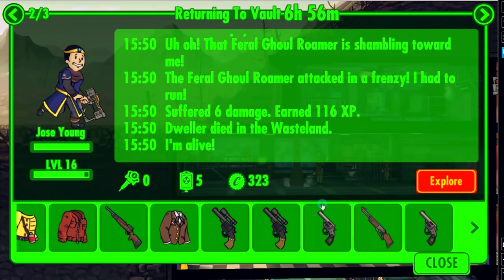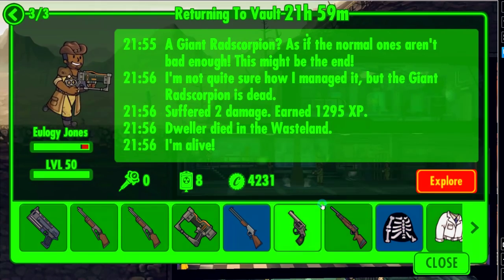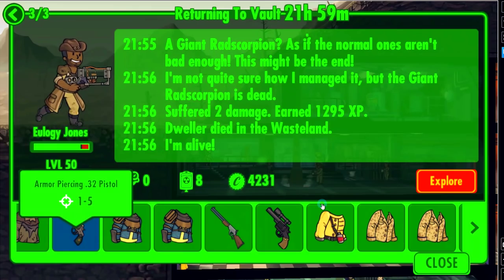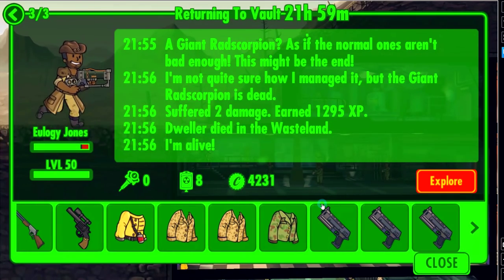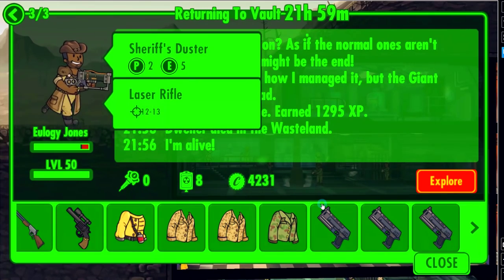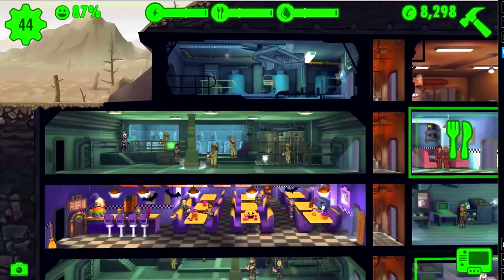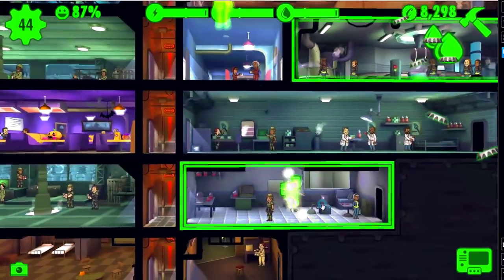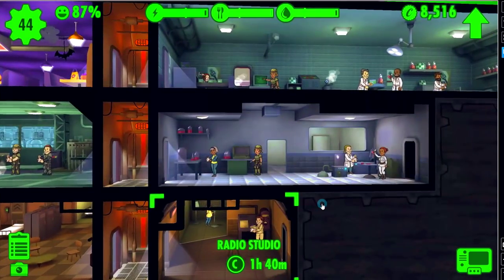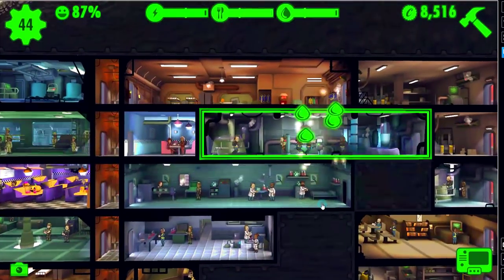Now look at this guy coming back - he's got an amplified laser pistol in his hand, he didn't go out with that. They always equip the best gear they find - if they find something superior to what they're holding or wearing, they'll equip that instead. There's a hardened lever action rifle and a Skellington costume. That's Eulogy Jones - that's one of the legendary characters wearing a laser rifle. Get back here, we're going to need him pretty soon.